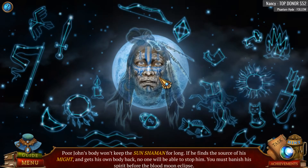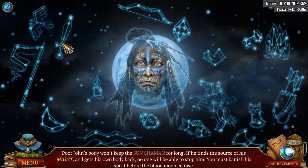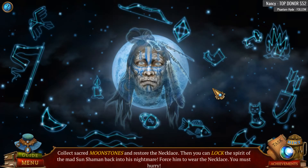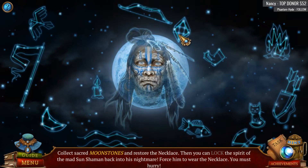Poor John's body won't keep the sun shaman for long. If he finds the source of his might and gets his own body back, no one will be able to stop him. You must banish his spirit before the Blood Moon Eclipse. Blood Moon Eclipse — didn't we have one of those recently? Collect sacred moonstones and restore the necklace, then you can lock the spirit of the mad sun shaman back into his nightmare. Force him to wear the necklace — you must hurry. We're on some sort of drug-induced weird thing going on here!